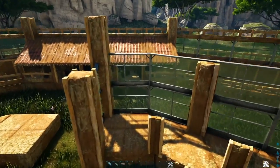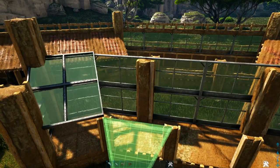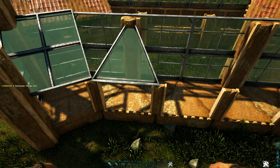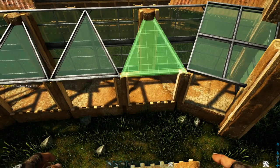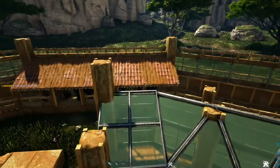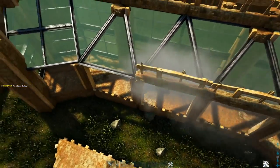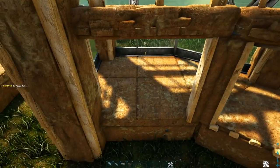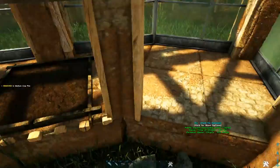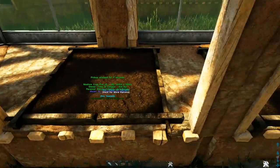For the roof, start by placing a sloped greenhouse roof on each side, then fill in the middle section with greenhouse triangle roofs. Get one out, rotate the snap point so it points upward, place it here, here, and here, then place them facing down in the gaps. At the top on the back side, place a row of adobe railings going across, and do that again on the front. Lastly, get out medium crop plots and place one at the front in each section — you should see the 300 greenhouse effect come in on all of them.